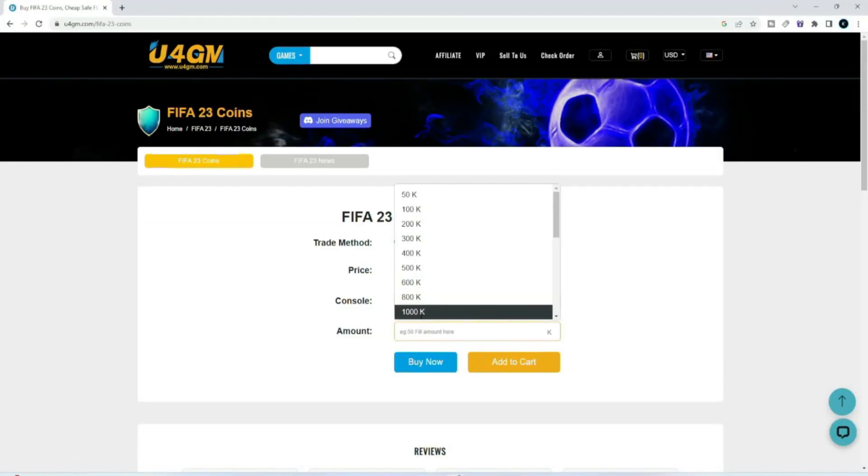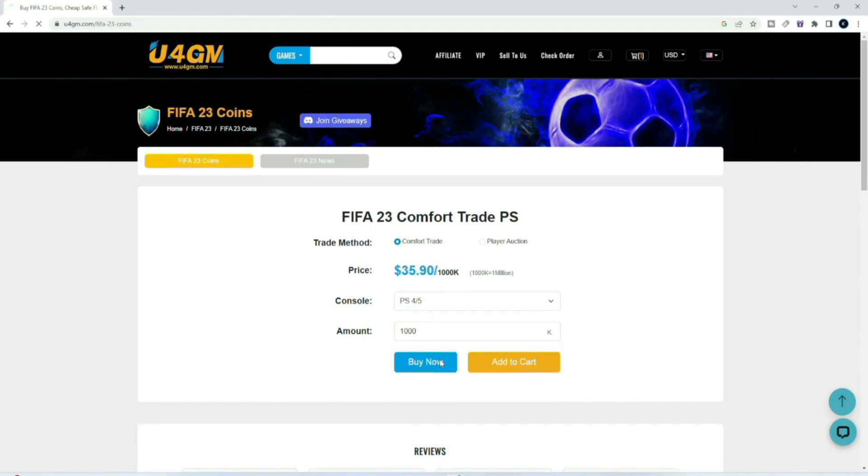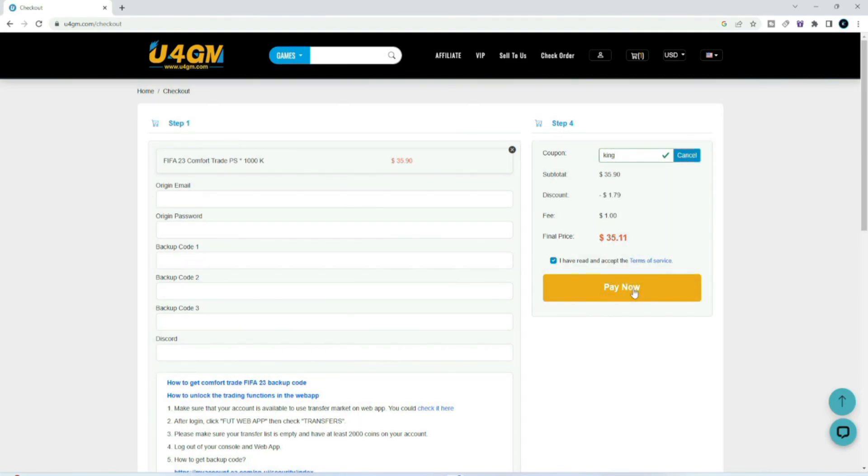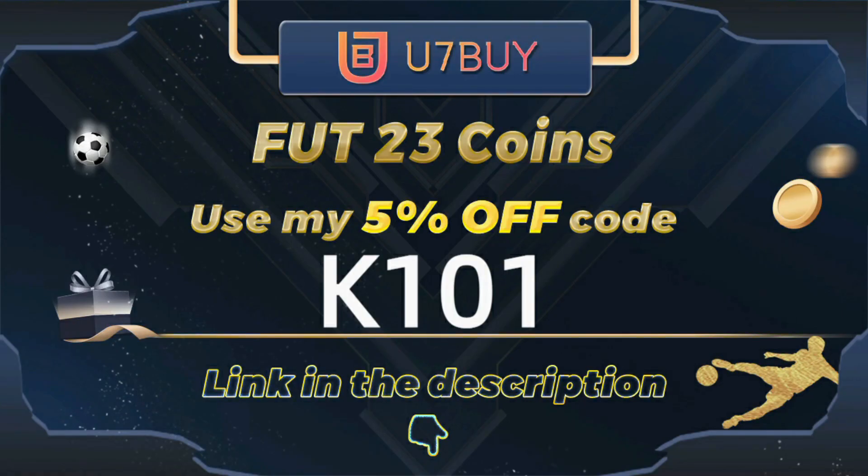If you're looking to buy the cheapest and most reliable FIFA 23 Ultimate Team coins, make sure to head over to u4gm — link in the description — and use code 'King' at checkout for five percent off.